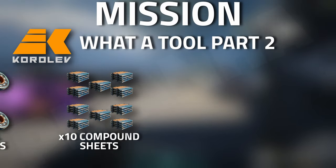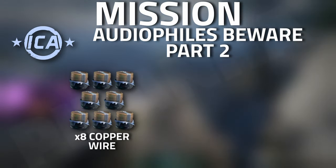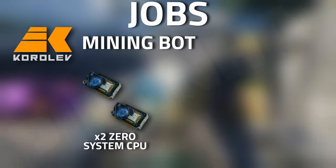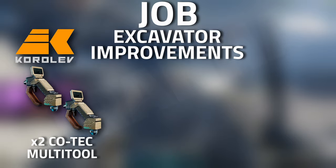On to tasks: starting off with Koralev Water Tool Part 2, you're going to need to get yourself 10 compound sheets and five ball bearings. Then with the ICA Audio Files — Be Aware Part 2 — you're going to need eight copper wire and five ball bearings. With Koralev Mining Bots, you're going to need two Zero System CPUs as well as three ball bearings.